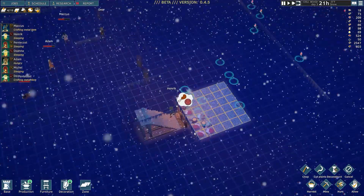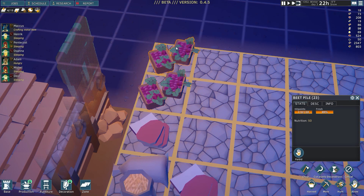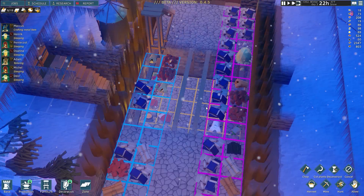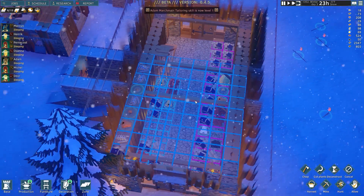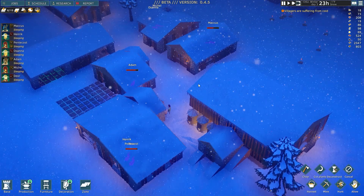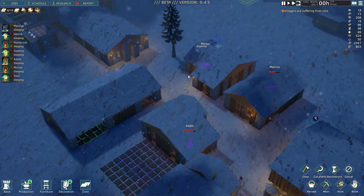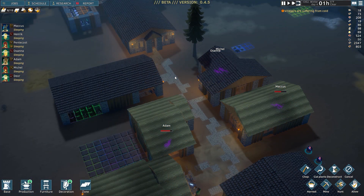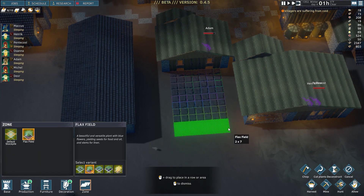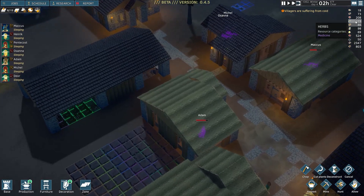Let's go down into the cellar and see what we got. We've got a bunch of raw meat — nothing's degrading, which is good because the temperature is so low that everything's basically a freezer. We don't really have any more clothes and we're out of flax. The amount of flax you need is a little high — you need some wide swaths of farmland just to grow cloth. I guess because it's kind of a free resource, it doesn't really have much upkeep. I'm going to go ahead and zone more flax fields for later.